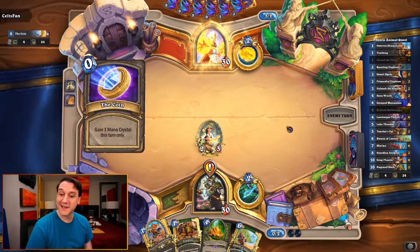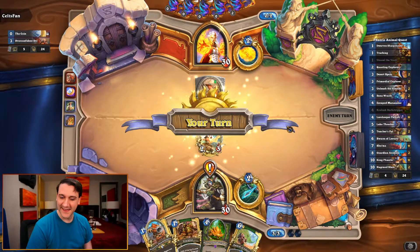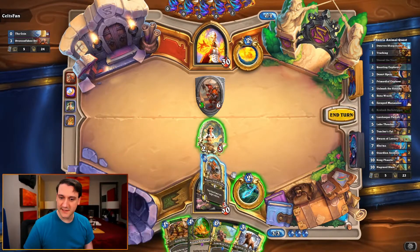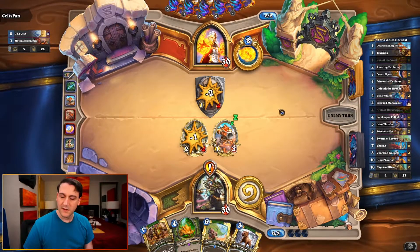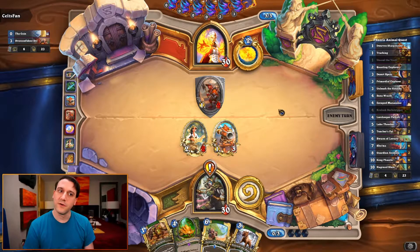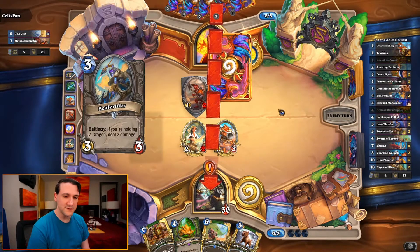This time we got Swarm of Locusts instead of tossing it. I can't quite kill that but I can certainly make sure our questing does well. The fact that he's running Overconfident Orc makes me think Highlander, because Spell Hunter doesn't run Overconfident Orc - so this is almost certainly a Highlander deck.